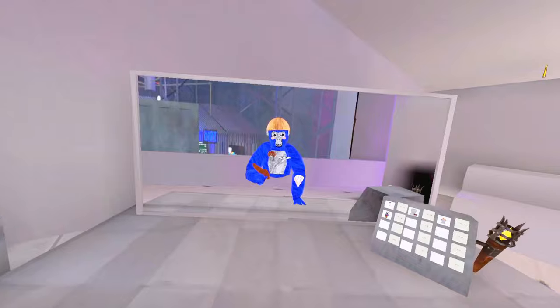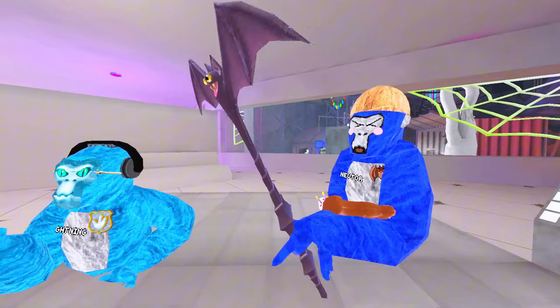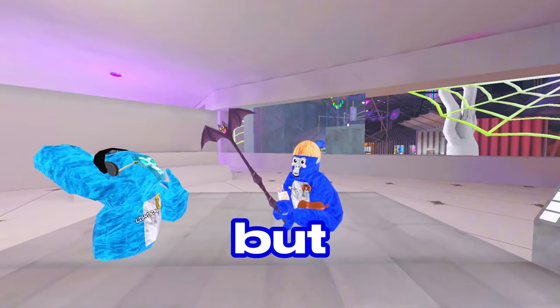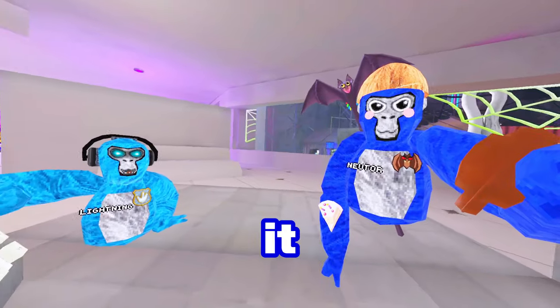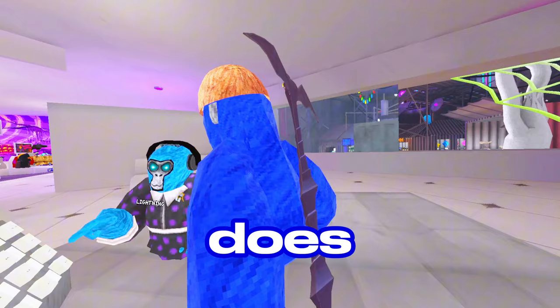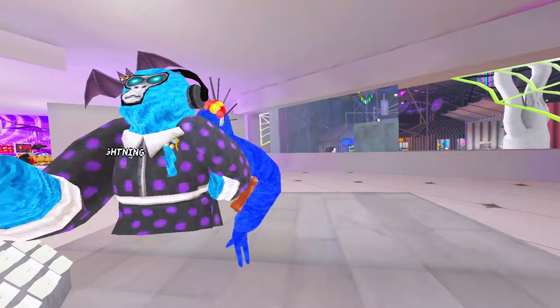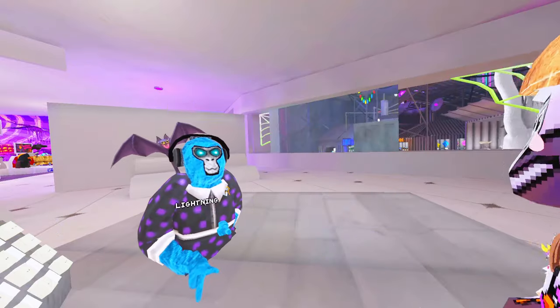First cosmetic to try on is this bat behind-the-back cat thing. When you wear it, bats come out and it tints everything a little green. It gives off heavy Day of the Dead vibes — like a flower hat from the Mexican holiday. Lightning agrees it's giving off that aesthetic.